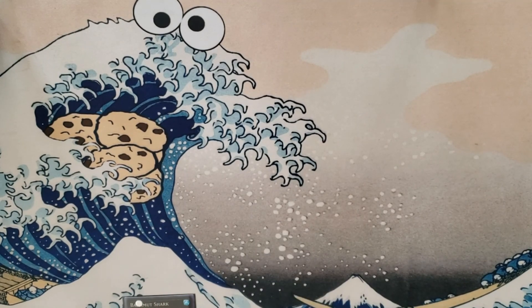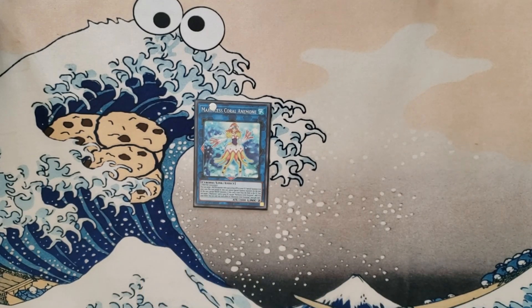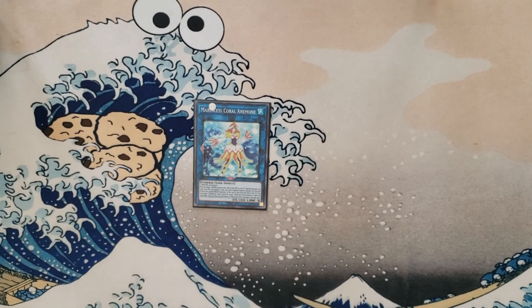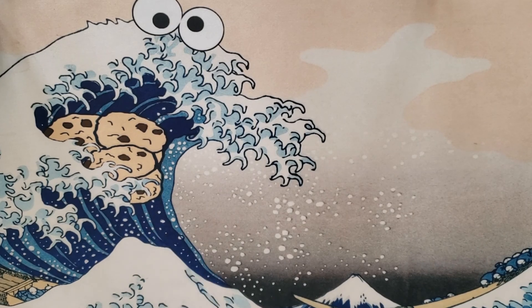We play one Korameena — she's a generic water monster. Simply target a water monster with 1500 or less attack and special summon it, effects not negated. So I can bring out Lantern and use its effect to bring another monster from hand. I don't go into her too much and might take her out, but if I have two level four waters I might go rank four anyway.